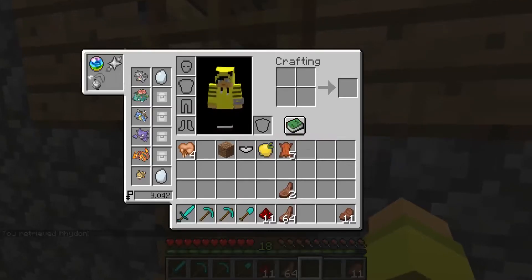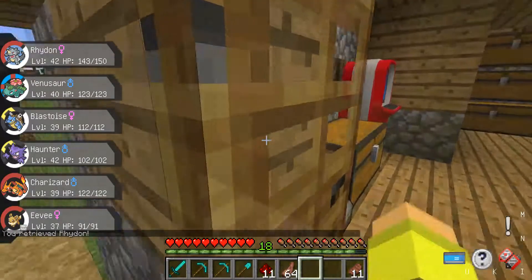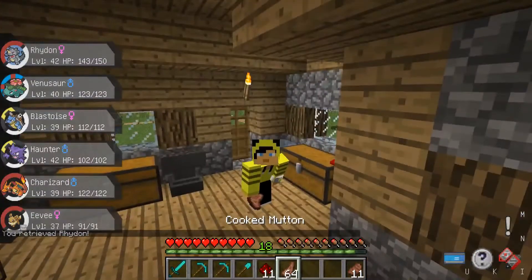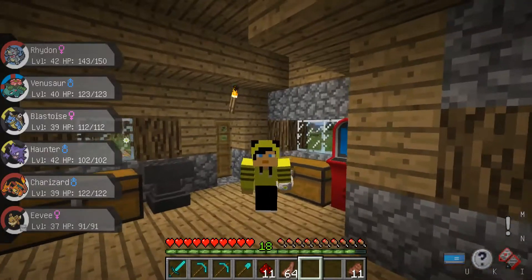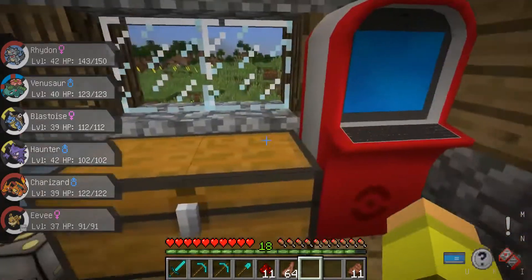Now we have a couple more Pokemon to go ahead and start training up. Another problem I had is I had an XP share on me — I had it in my inventory because I wasn't using it at the time. And then I found a second one, and that also burned in the lava. So that was pretty cool.